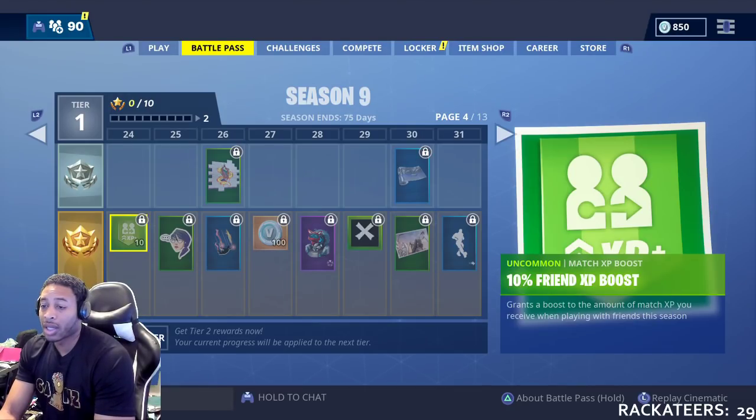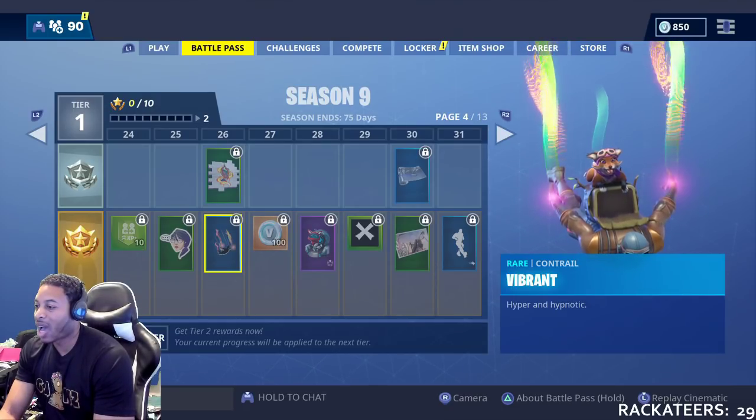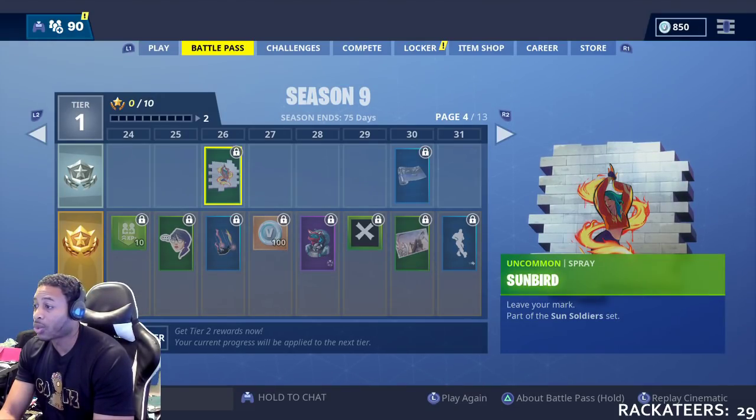At 24, you get XP. At 25, you get an uncommon emote. 26, you get the Vibrant thing — and you're going to get a spray at 26 also.